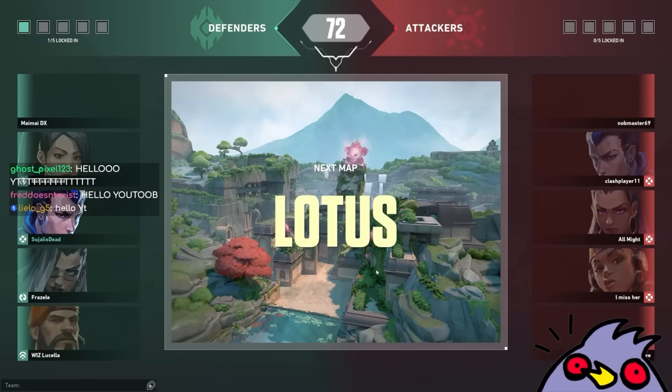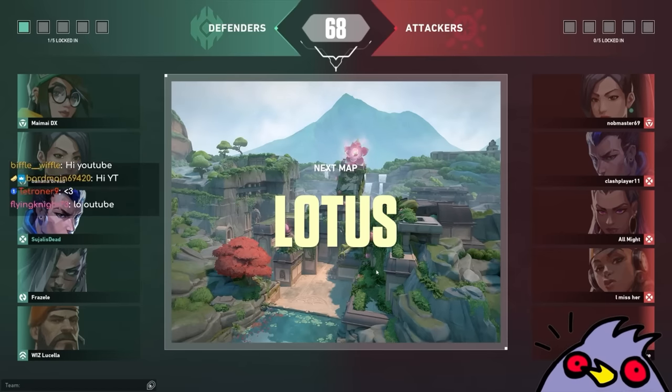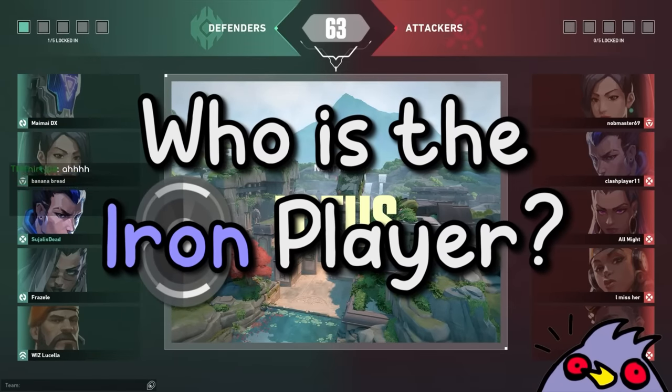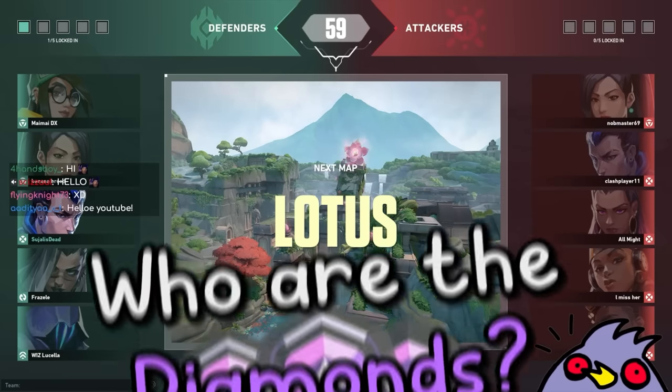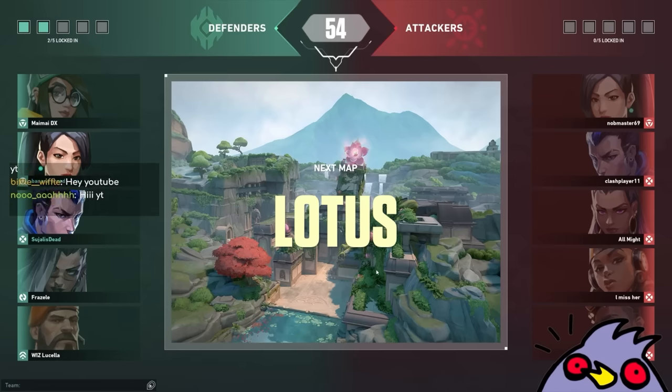There's a twist because we asked all the diamonds to start throwing and start playing like iron players. The goal of this video is to guess which person is the actual iron player and who are the nine diamonds. If you guys get it right, I will be very impressed. You have a 1 out of 10 chance. But apparently people know their low elo players well, so we're testing that.